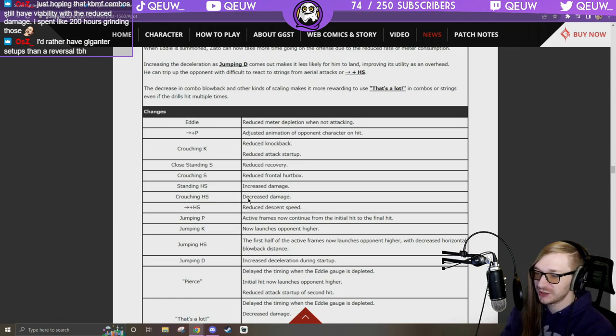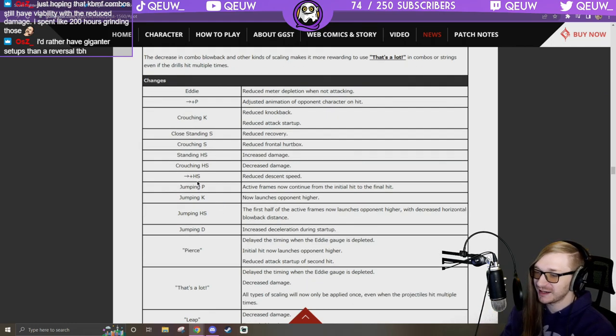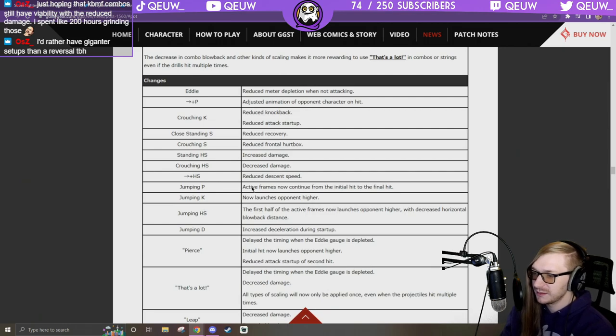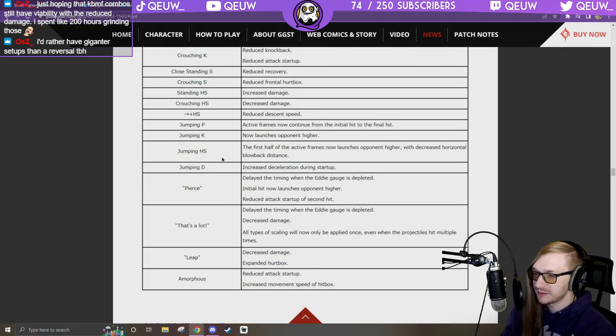Standing H: increased damage. Crouching H: decrease damage — big win for the team! 6H: reduced descent speed so it takes longer to start, now you can expect the mix easier with the new buff to jumping D. Active frames now continue from initial hit to final hit.